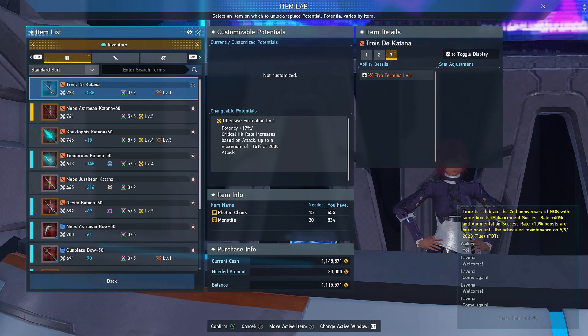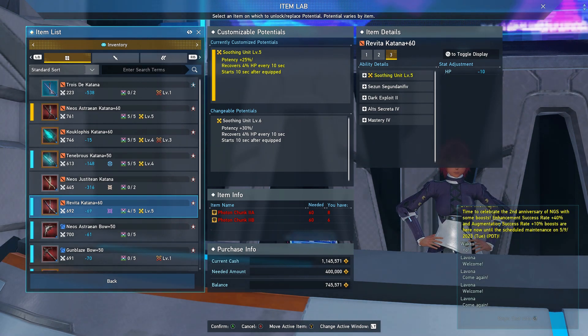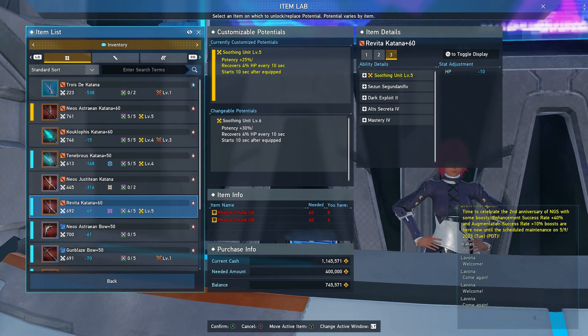What makes this weapon so good is the potential on it: potency plus 25%, and you recover 4% of health every 10 seconds — which is fantastic. I think it's a really good perk if you're looking for survivability.